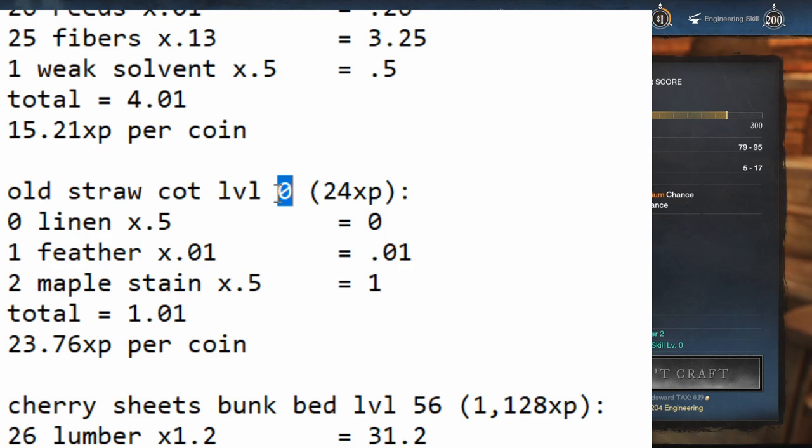So for starting off, if you can get the recipe for cheap and the materials are affordable in the market, you're going to want to do the old straw cot, which you can find by searching 'cot' — there's a schematic colon space cot — and that is probably the best one to do in the beginning.